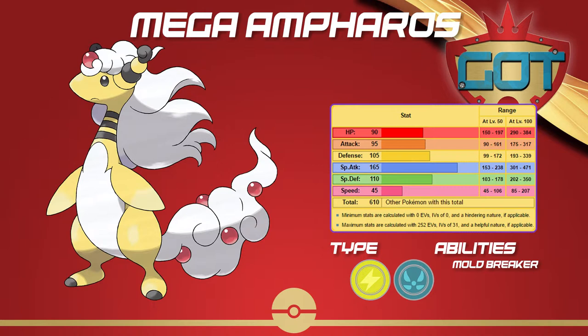You can also just go with a fully defensive set like in Gen 6 UU with Rest, Sleep Talk, and just two attacks. All in all, this is a very versatile mon and it's much more supportive than it actually lets on.